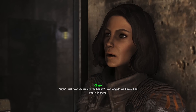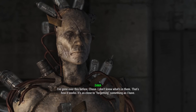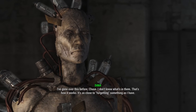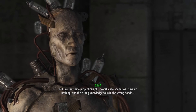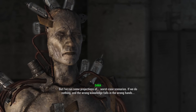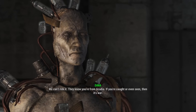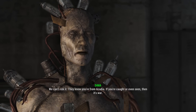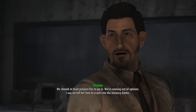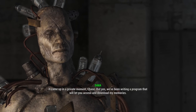'Giving the children my old home, allowing them to safeguard my old memories — I thought our people would be working together.' 'Just how secure are the banks? How long do we have and what's in them?' 'I don't know what's in them — that's how it works. It's as close to forgetting something as I have. I've run some projections — worst case scenarios if we do nothing and the wrong knowledge falls in the wrong hands.' 'So send me over there — I'll be in and out in a day.' 'We can't risk it — they know you're from Acadia.'